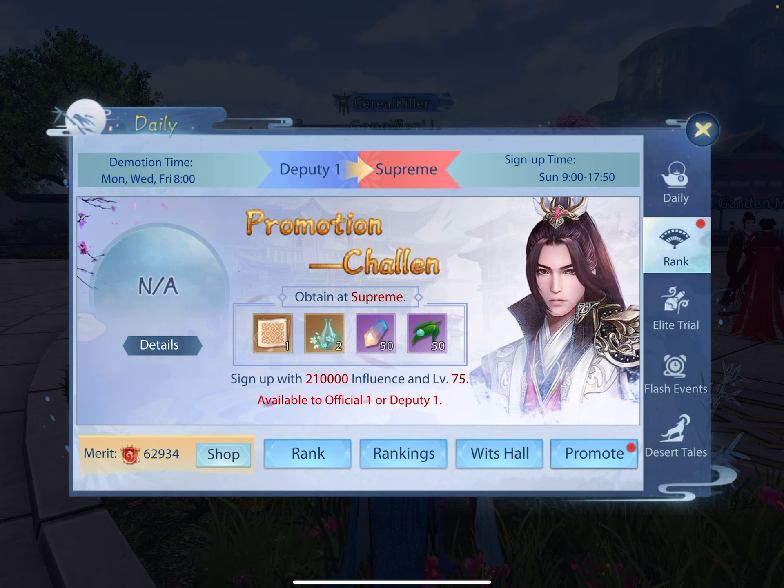Meeting the requirements: it says sign up with 210,000 influence and level 75. In order to apply to Official 1 or Supreme, I need to have 210,000 influence — and I think that's a number associated with the guild. I'm not entirely sure what this number is, but I do remember it being associated with my guild. The second requirement is I have to be level 75, so pay attention to your leveling. A great way to level up is to do your mentor stuff with impart and roam — don't miss out on that, because that's also a big loot grab.